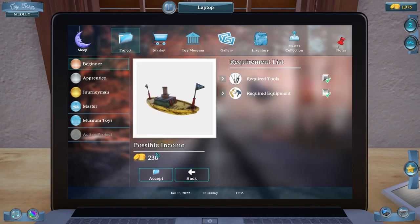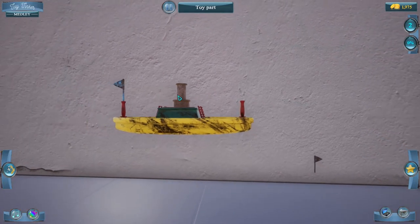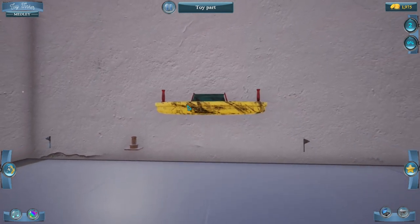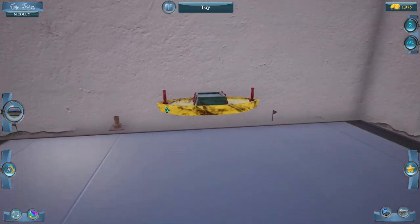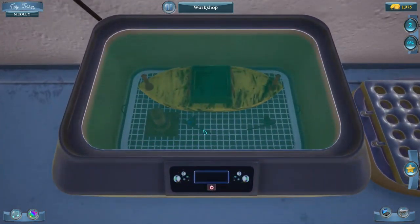Let's do one more. Possible income 230 coins — this goes pretty quick. Required tools — we need a chisel. We had already bought that from a previous job. And cleaner and printer. We have everything we need — let's accept the job. Flags first — we need a tool for that, so you left-click and drag to pop that off with the chisel. Does everything else go to the cleaner? The whole thing goes to the ultrasonic cleaner — everything goes there. Just head over there — four of four, we got four pieces in there.